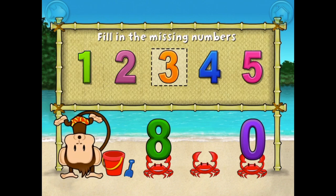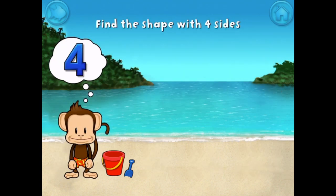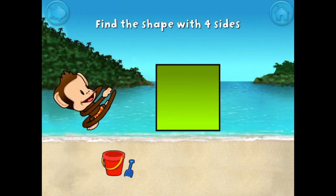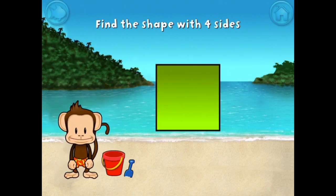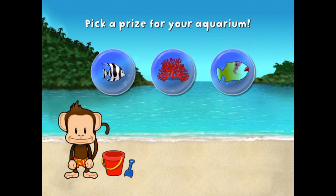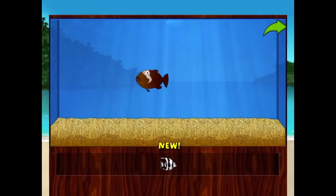Touch the shape that has four sides. That's right! A square has 1, 2, 3, 4 sides. Add things to your aquarium by dragging them from the tray. Touch the arrow to get back to the beach.